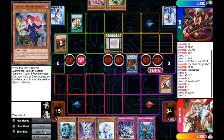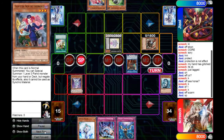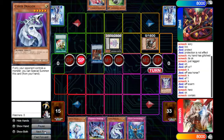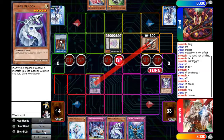We go ahead and draw, and on the standby he goes ahead and activates Eaterly, allowing him to summon an Ogre straight from his deck. We go ahead and discard Hurts, summoning out Nashda, and Hurts will allow us to add Cyber Dragon to our hand. Nashda will go ahead and contact fuse into a Megafleet, and we're going to go into the battle phase and opt to beat over the Ogre.